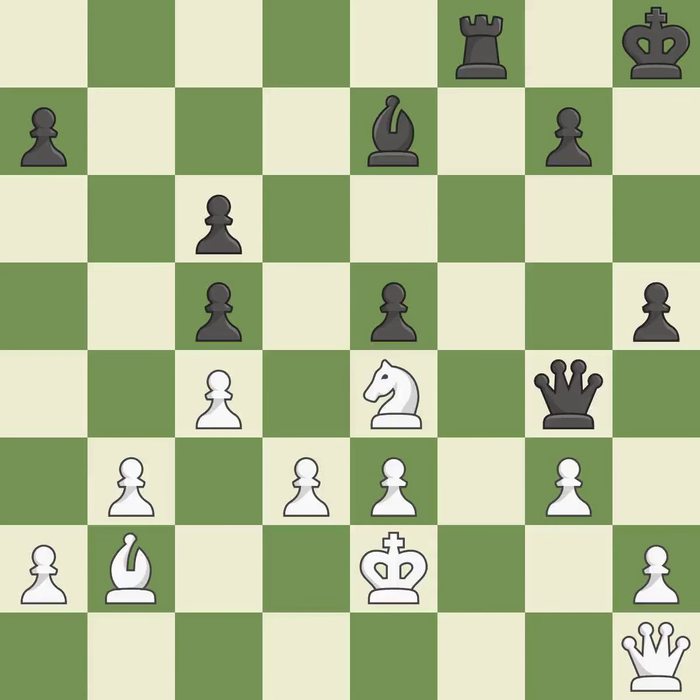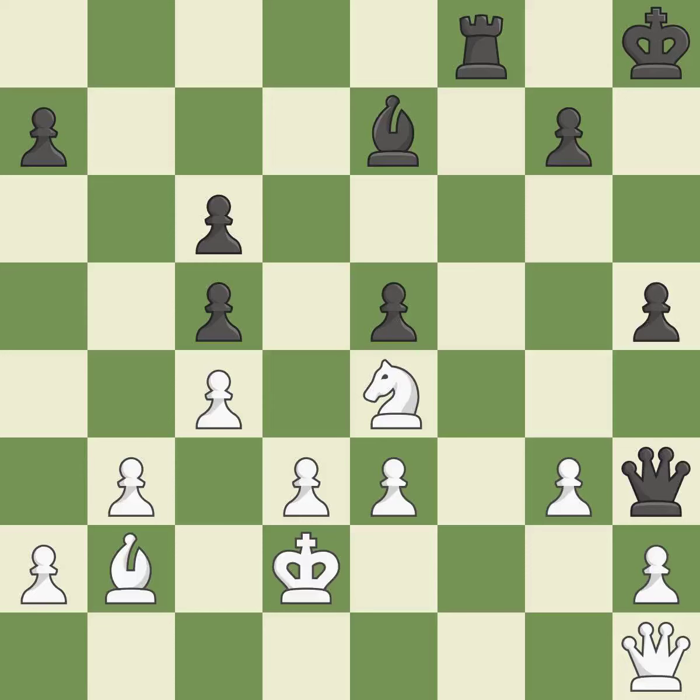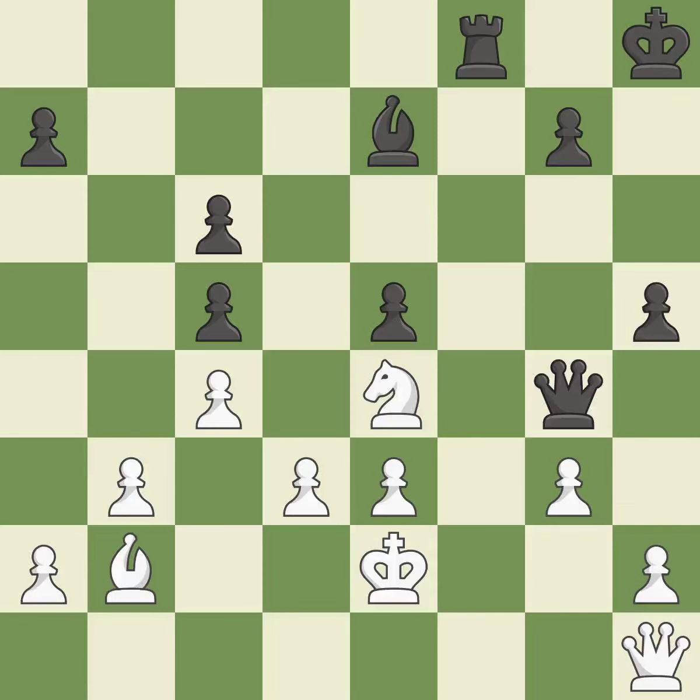There were worse moves, but also something much better — it is an inaccuracy. This ignores a more effective approach to sidestep the opposing queen's check — incorrect. This threatens to attack a trapped queen — best. This threatens to reveal an attack on a pawn. This prevents the opponent from being able to attack a trapped queen — best. This is not the right idea — an inaccuracy. This ignores a better way to evade the check from the opposing queen — an inaccuracy.